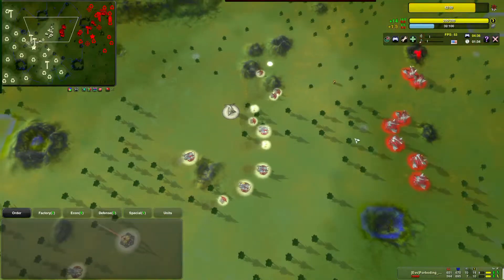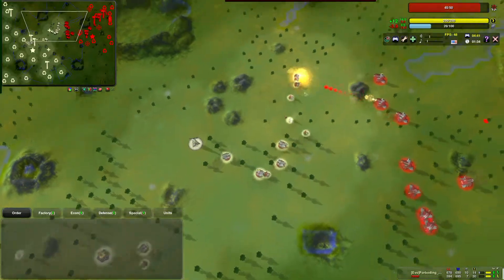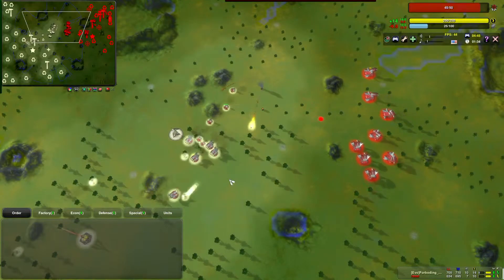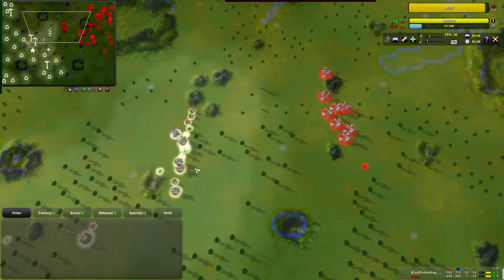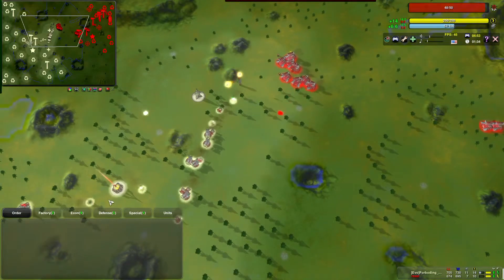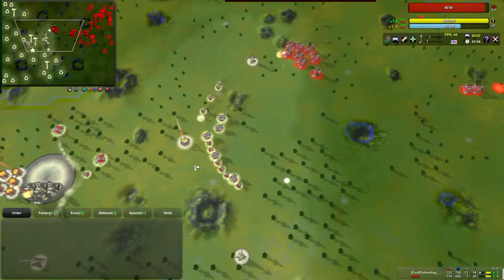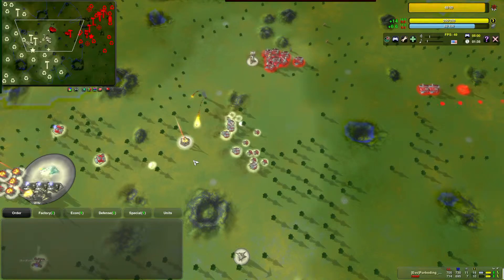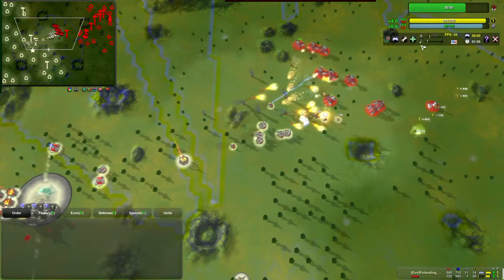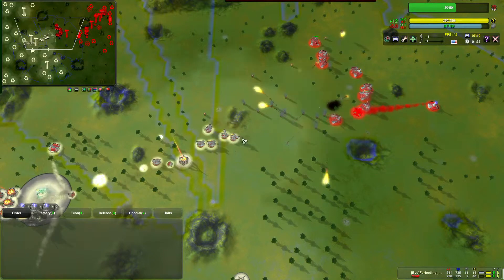Looks like we're about to square off. He's got all crushers and I have kites and spastics. Spastic tanks were recently buffed, as were all the riot tanks, due to the way that no-explode weapons work in Spring. In 96 they were changed a little bit, and so the spas became a bit underpowered — I addressed that this week, and now it's definitely got some punch.